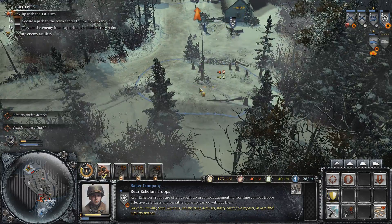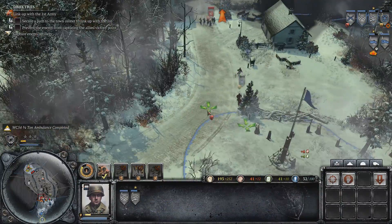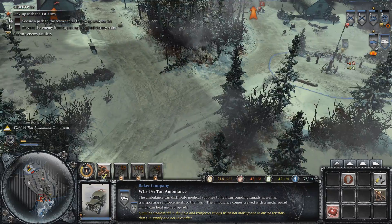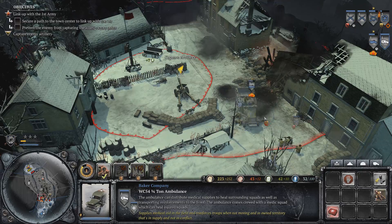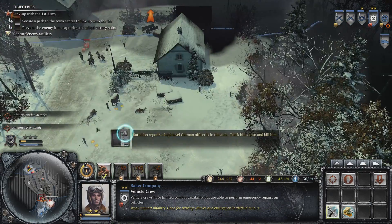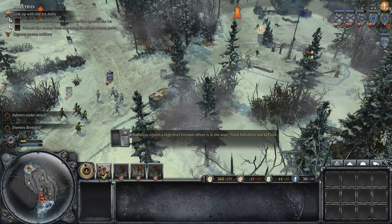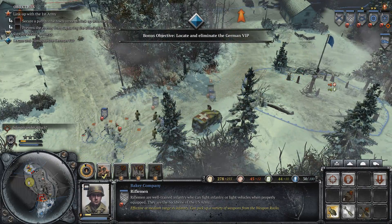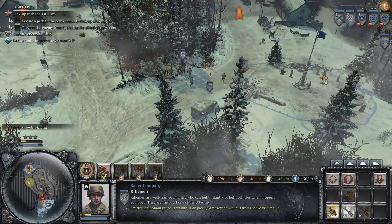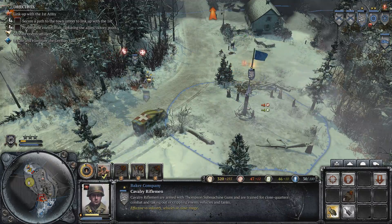Fall back — they're trying to follow you. Heavy truck waiting for deployment. Moving out, let's go. Move it along. Let's go liberate us and grab. Battalion reports a high-level German officer is in the area — track him down and kill him. High-level German officer — I will happily do that. Driver, move us forward. Steady up, move it along.